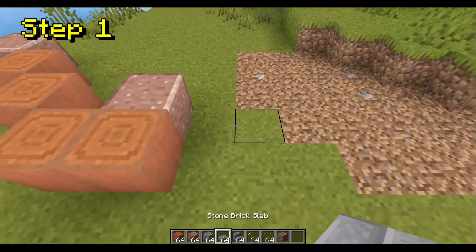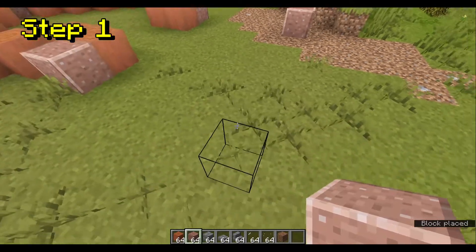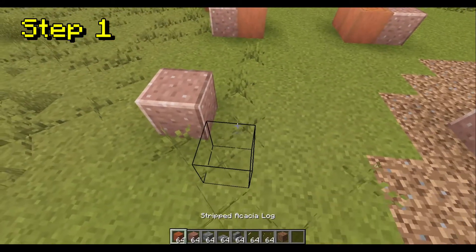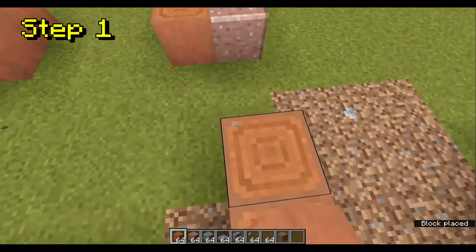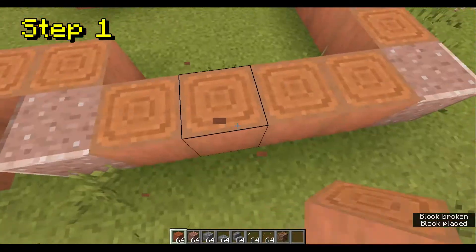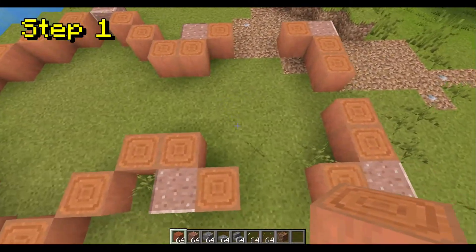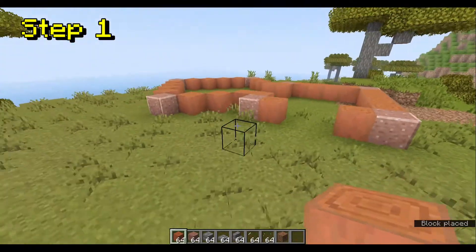So now you're going to want to count out 4: 1, 2, 3, 4. And on the 5th one, add another polished granite block. And another one right there. Then come over on this side and add in some more logs. That's what I did when I built this in the survival world, but for now we're just going to go with one entrance.